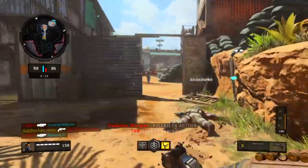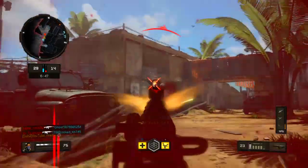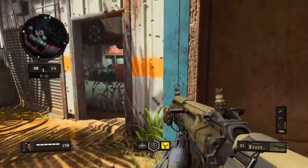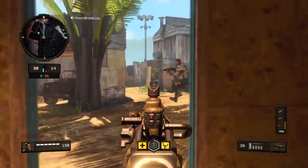If you guys want to see my full stats, the link will be in the description. There's a website called COD Tracker — it's pretty much like Fortnite Tracker except for COD. Don't get deceived when it says KD and EKIA, because they're two different things. I think my KD is like a 1.5 but my EKIA is like a 1.8.